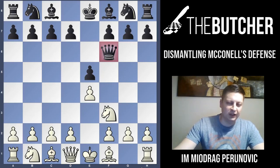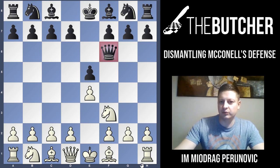Welcome to the Butcher channel. We're continuing with a series of lectures on how to break E4, E5, Nf3 and those bad second moves by Black. In the previous lesson we checked Damiano's defense, and tonight we're continuing with McConnell's defense.